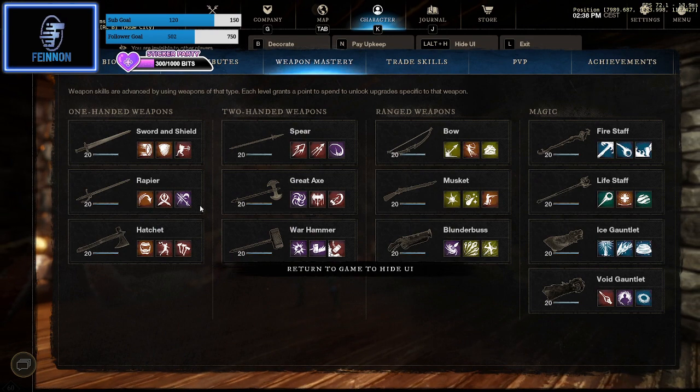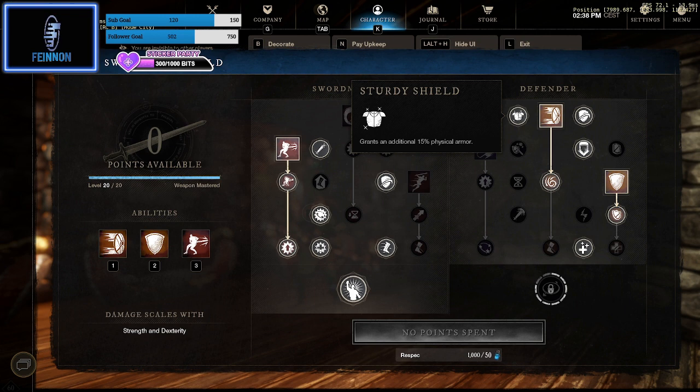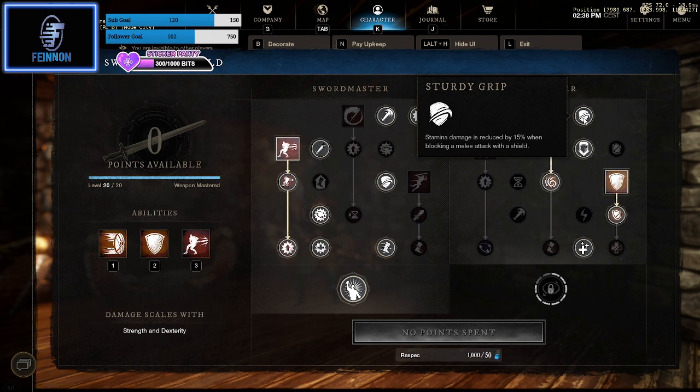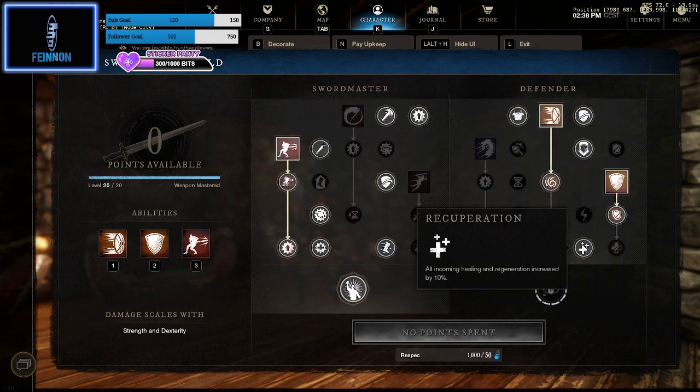I'm mostly in Sword Master with a little bit of the Defender side. I'd rather do a bit more DPS than damage mitigation, and this is how we like to run in our group. The skills I'm picking are Sturdy Shield for the additional 15 armor, Shield Rush down into Improved Rush — but missing out the slow of Intimidating Rush — and then Sturdy Grip, which reduces stamina damage by 15 so I can block a little bit more. When you block an attack, you gain 10 Fortify.